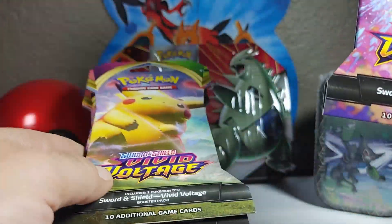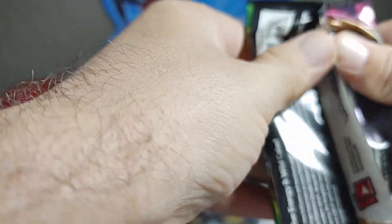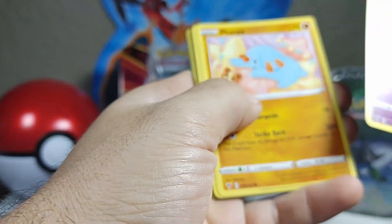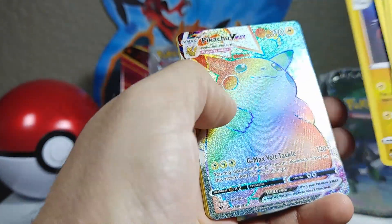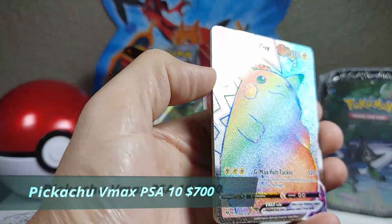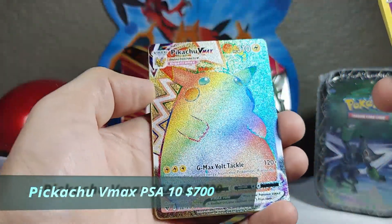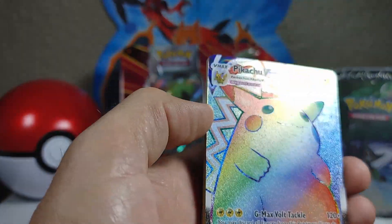Let's tear into this Celebi one first, get some Orbeetle packs. Clefairy in this one — fancy. Yamma, Meowth, Duskull... oh, hey — shiny! Shiny Pikachu VMAX! We pulled it right here on the PokePro channel. This is insane — these single blisters, luck is insane. Oh, I can't even talk right now.